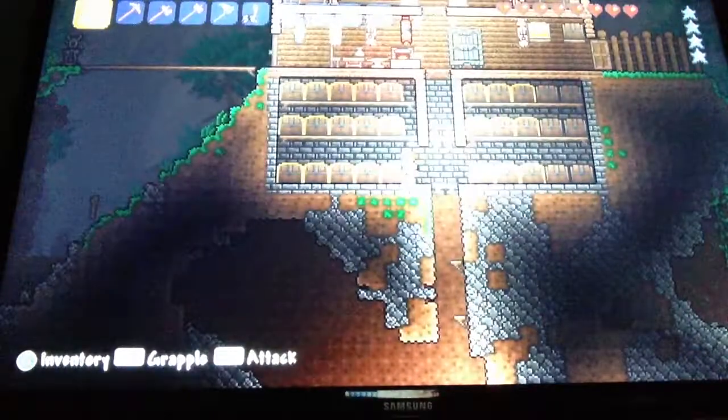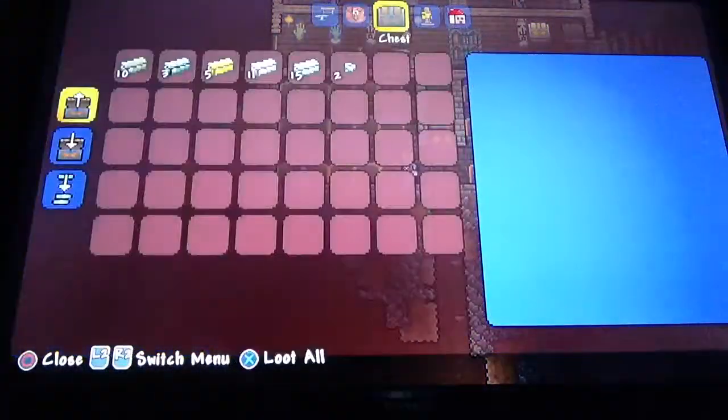I have some dynasty blocks because a traveling merchant came. I have collected enough gold to make a slime crown and another crown, so I had to do quite a lot of mining. I've also built this storage room and I've got chests for everything.